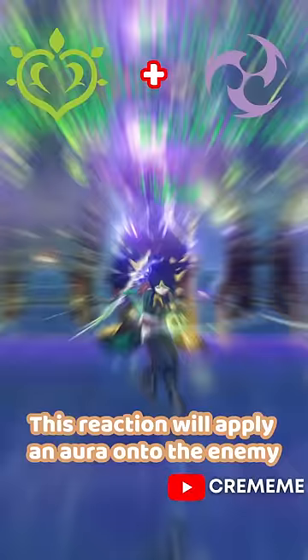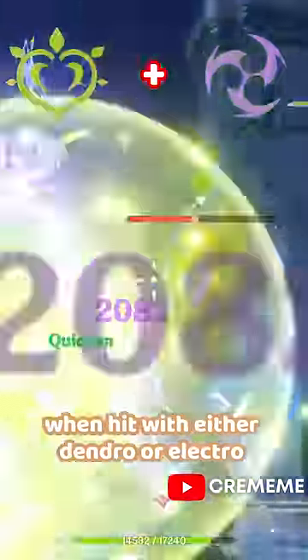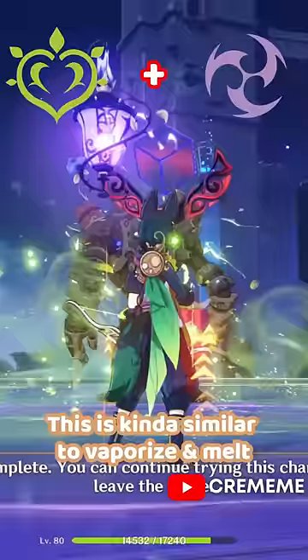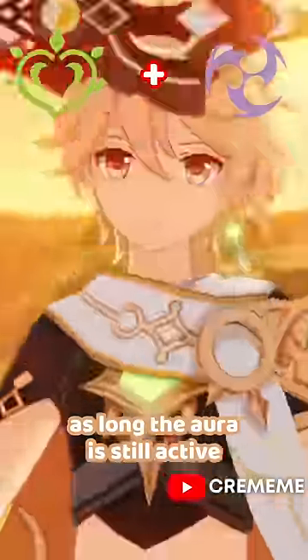Lastly is Quicken, which is Dendro plus Electro. This reaction will apply an Aura onto the enemy which would then trigger a secondary reaction when hit with either Dendro or Electro. This is kinda similar to Vaporize and Melt, which amplifies the damage of the attacks, as long as the Aura is still active.